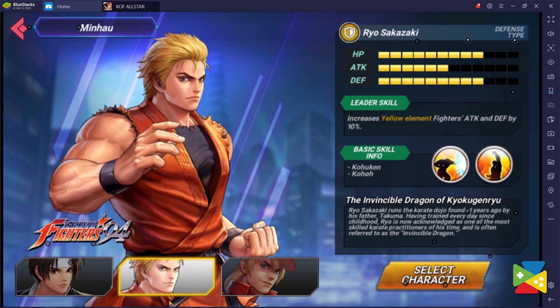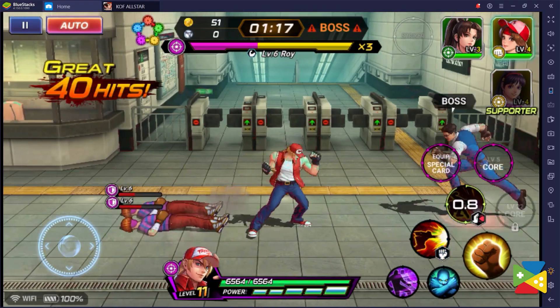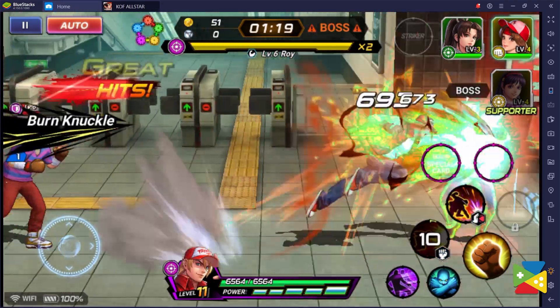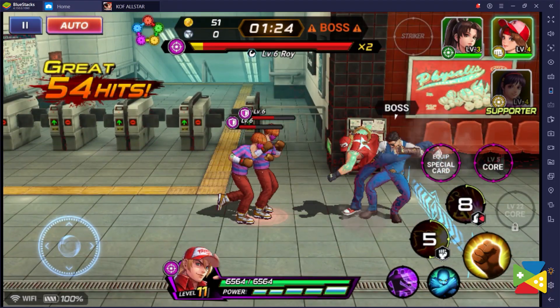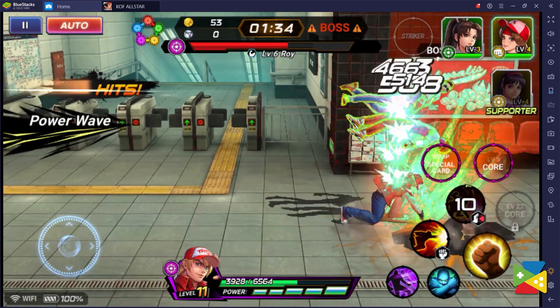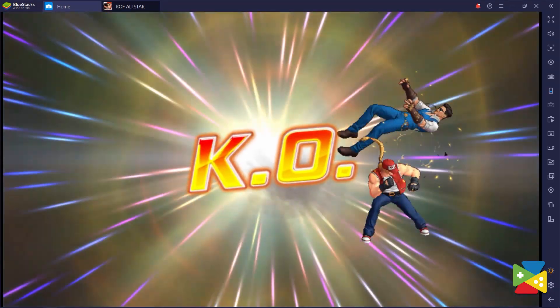As I've just mentioned, controls are pretty much everything when it comes to dominating in these types of games. However, the Keymapping Tool is not the only feature that can improve your gameplay. BlueStacks offers the macro function, which allows you to record a sequence of commands and reproduce them with the press of a single button. As a beat-em-up game where you can combo enemies in the air, you can create your own macros to automate certain combinations of attacks and completely remove any chance of screwing up the inputs and dropping the combo. This will make every combo you do in-game flawless.